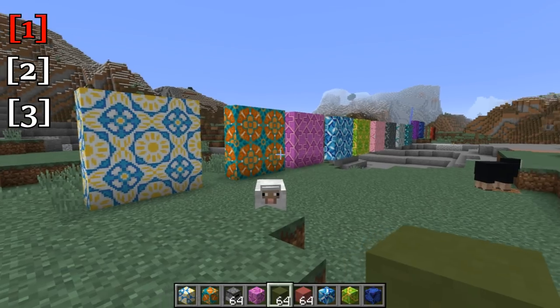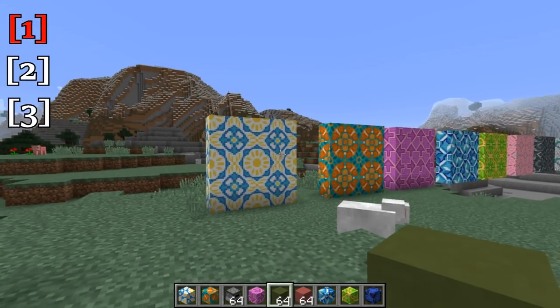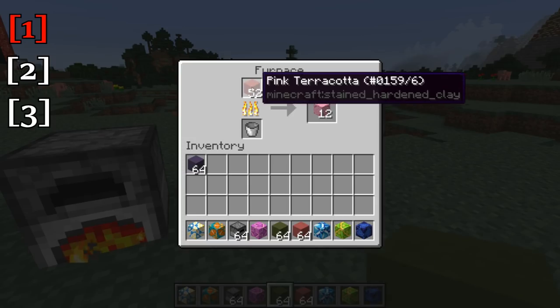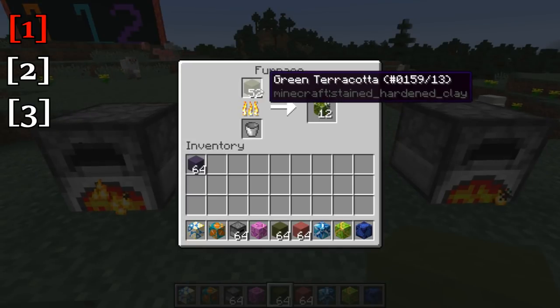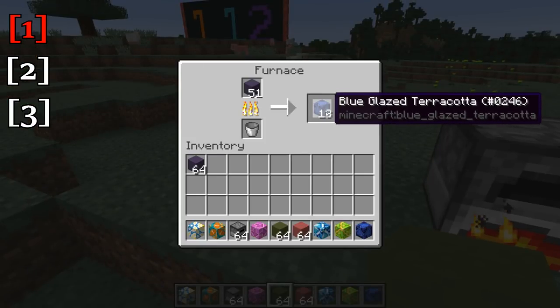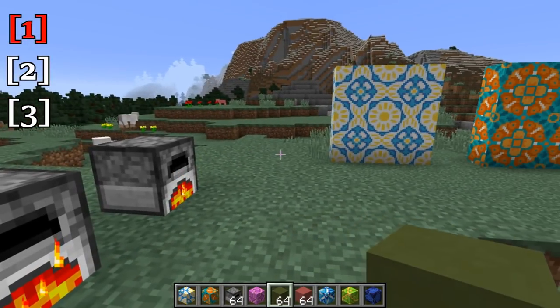The next new set of blocks are glazed terracotta blocks. The way you make these is you put regular terracotta, which used to be called hardened clay, into a furnace, smelt it up, and that becomes the glazed version of whatever color you put into your furnace. So that is how you make glazed terracotta — just by putting regular terracotta, the old hardened clay, into a furnace.